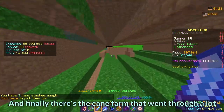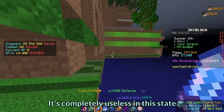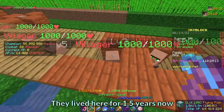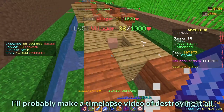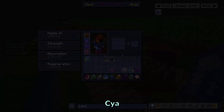And finally there is the cane farm that went through a lot — it's completely useless in this current state. This is also the place where I got my first few villagers; they've lived here for about one and a half years now. That's the whole island and its story. I've been destroying the whole island to rebuild a proper one, and I'll probably make a timelapse video of destroying it all and upload it someday. See ya.